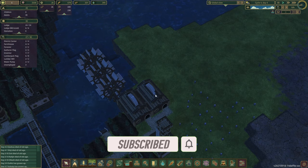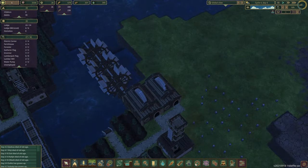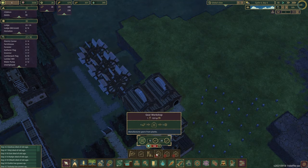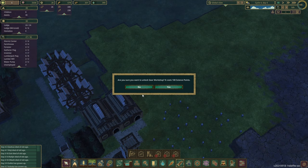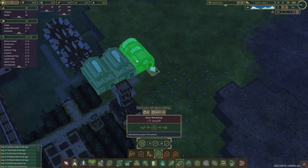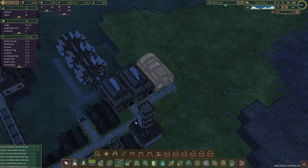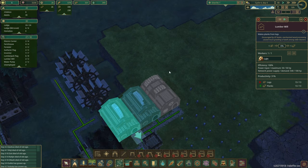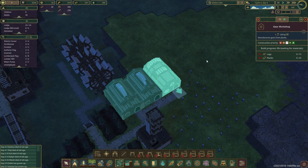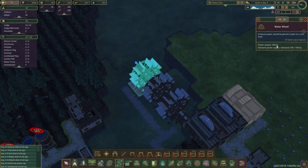As I said, today we'll mainly talk about districts, but last episode I mentioned we'd also place the gear workshop. It needs 100 science points and 25 planks. So we place it down, research it, and place it here — that's all you need to do. These two buildings need 50 beaver power each, and this one needs 120. Each water wheel delivers 180, so it's fine.